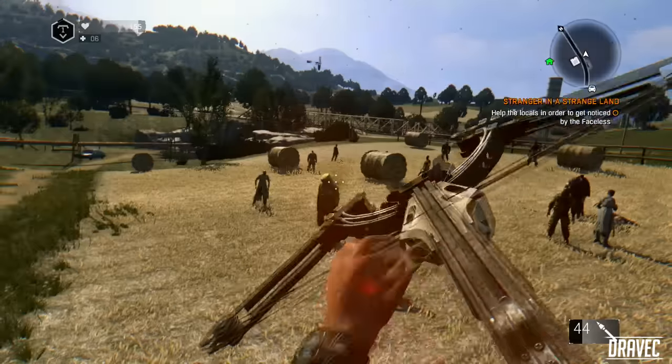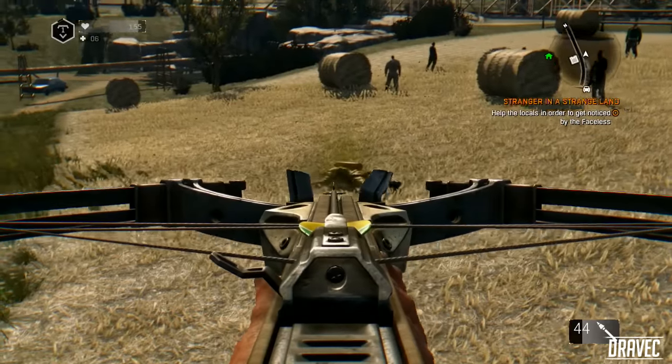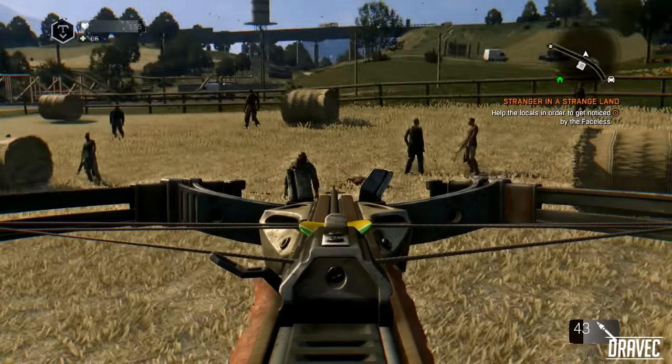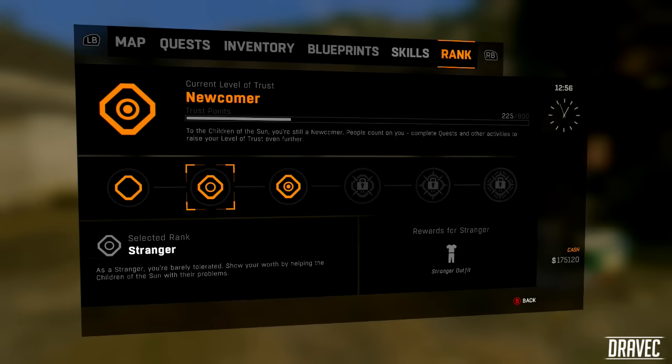Hey, what's going on everyone, Dravic here, and in today's Dying Light video I'm going to be showing you how to get the crossbow in The Following. So to get the crossbow it's actually very simple — you don't have to go anywhere to pick it up or craft it or anything like that. All you have to do is get your level of trust up.